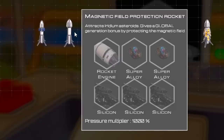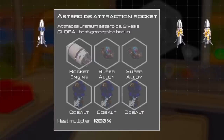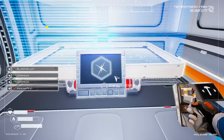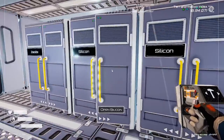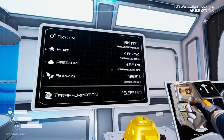I was trying to figure out here — this one attracts iridium rockets plus increases our pressure, which is neat. This one attracts uranium and increases our heat. If I start doing that and get uranium, then I don't have to go mine it. Also, more iridium is always a good thing. So let's go ahead and make another rocket engine — grab a few scraps of silicone and some leftover super alloy, and then we'll see how much our pressure goes up.